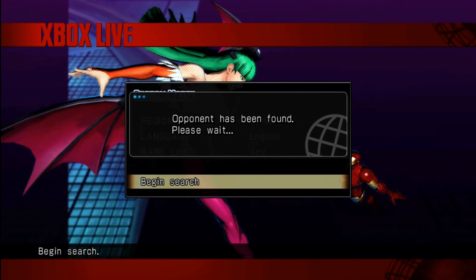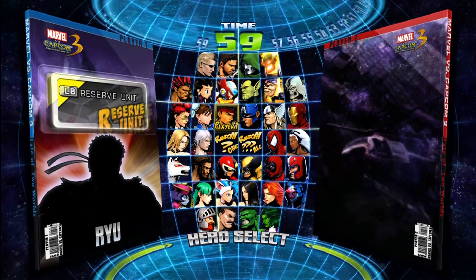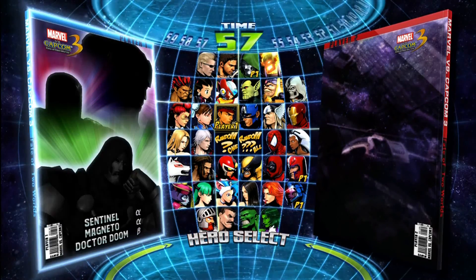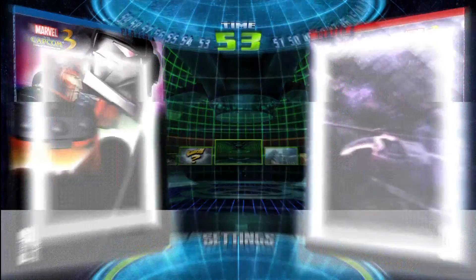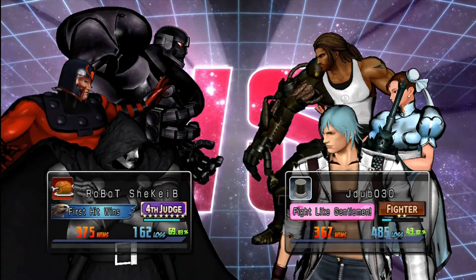I'm trying to put Wesker on my team, just because of all the videos, and plus it's Wesker. I don't like picking characters I don't think are cool. Oh man, I'm getting slowed down on my video — or no, this is just lag. I thought my computer was shitty.